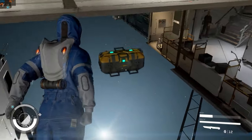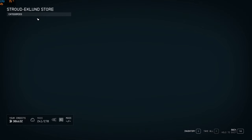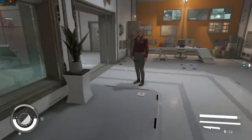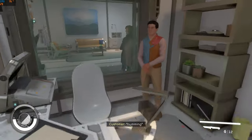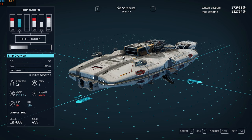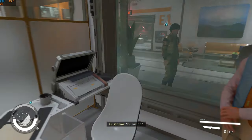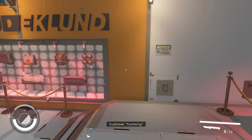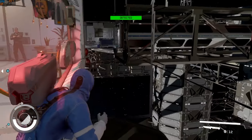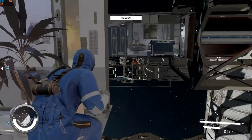Jump and activate the boost pack twice. When you're close enough, you can also start spamming R to take the credits, and you end up inside the star yard. Buy more ships and perform modifications if you want. Once you're done, just take back your money again. Even if you fall, as long as you're moving slowly, your character will be able to climb back up.